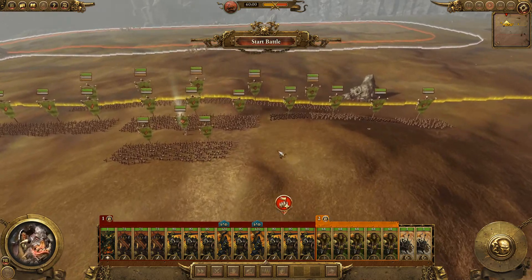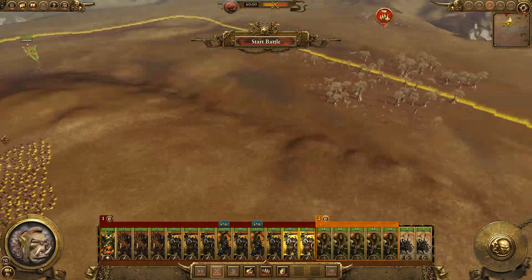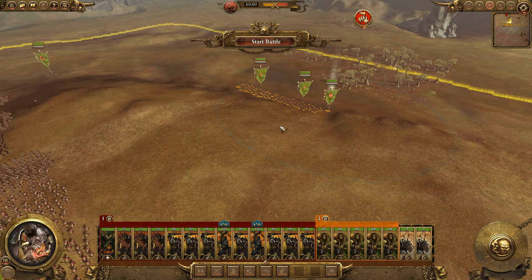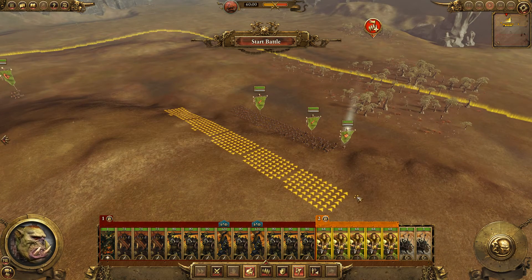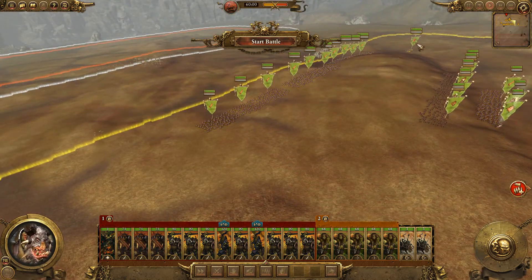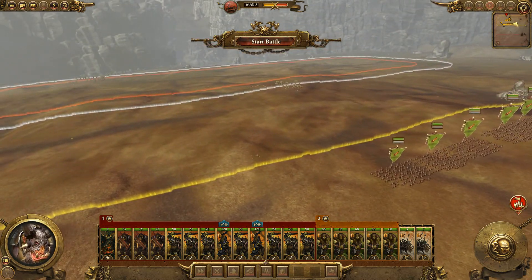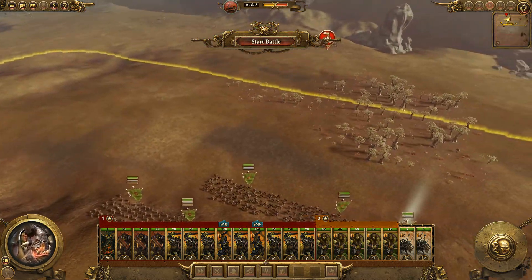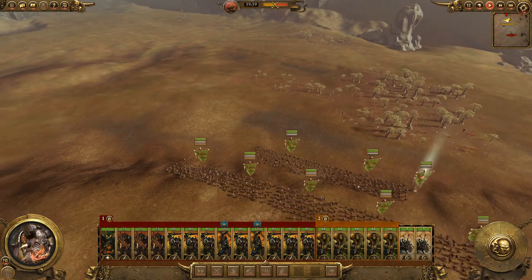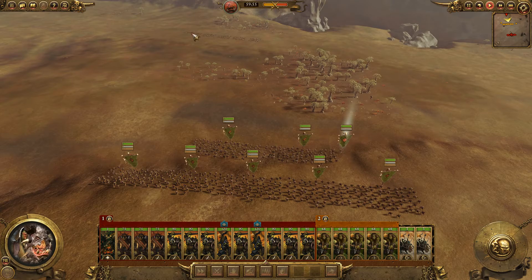That means we can use this reserve effectively. Let's get the reserve and all the ranged boys right over here. We have one front line - they're ready to go, with chariots way out on the flanks to target the artillery. Then their reinforcements come in and we squash them. Yeah, we'll be fine - this will be good.